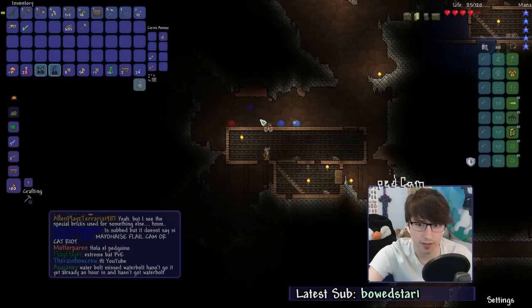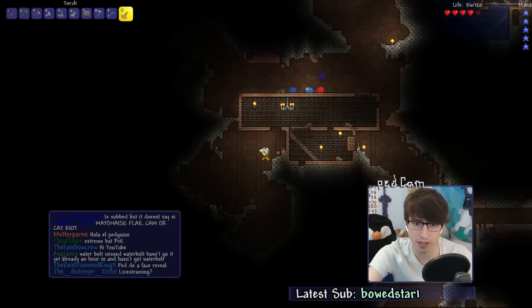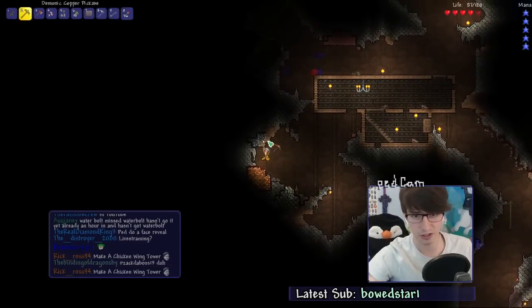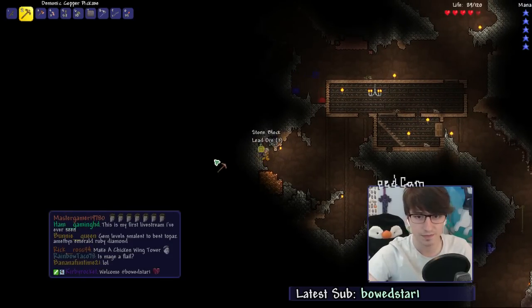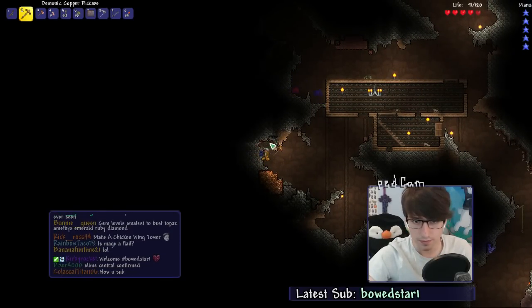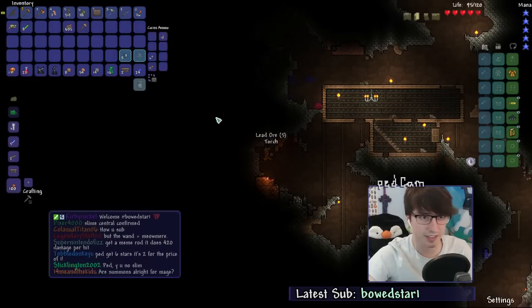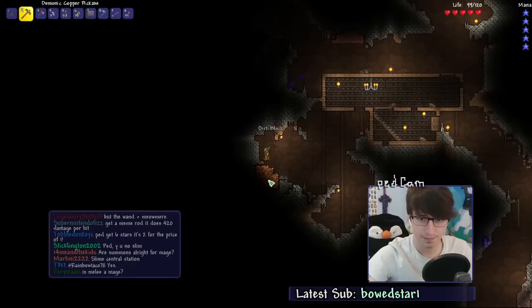I'm actually gonna take this down and put it back up because I like the light. I wish you could just right-click them to turn them on. Someone said that to troll me one time and I legit thought it was true. I wish it was true — right-click, turn on, like lighting them. I mean, why not? You can do it with campfires, right? You should be able to do it with torches.